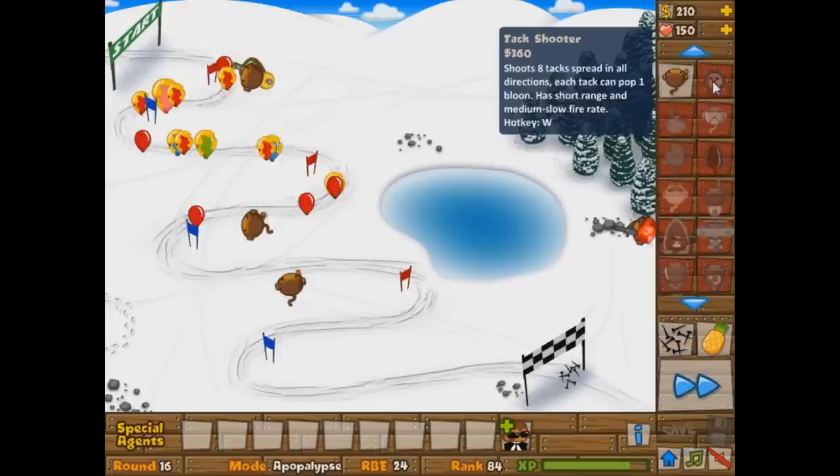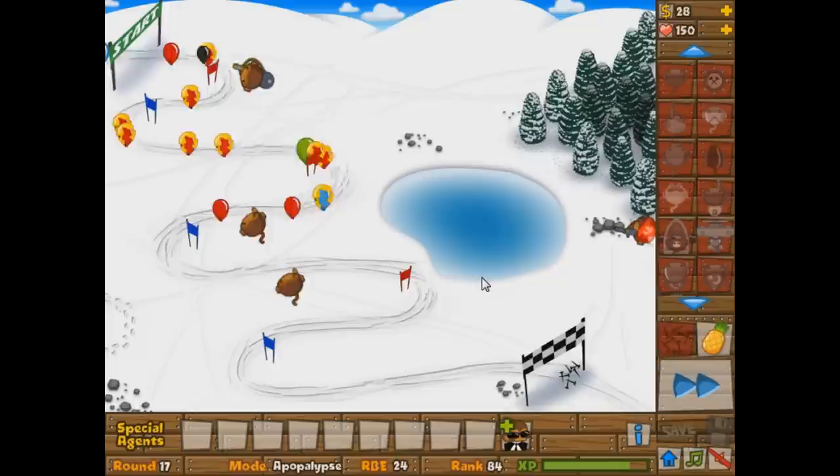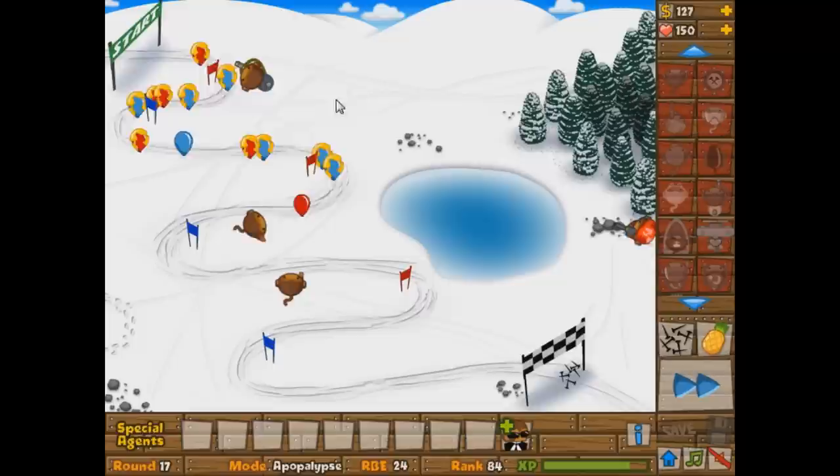So what we have to do is start getting our Glue Gunners flowing, and once we do, you're going to realize how easy it is to farm. A lot of noob players on Apopalypse mode will end up using too many ninjas, cannons, boomerangs, or Dart Monkeys, and won't realize that the entire point is to use really strong towers for lots and lots of bloons. The thing about Apopalypse mode is you never have big groups of bloons — it's just a consistent, constant flow of lower-level bloons.